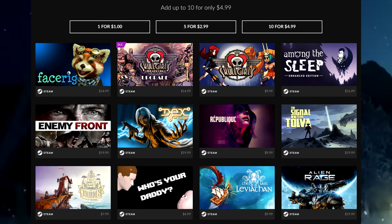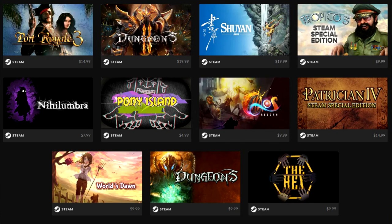What are the games? We've got FaceRig, Skullgirls the base game, Skullgirls 2nd Encore Upgrade, Among the Sleep Enhanced Edition, Enemy Front, Dex Enhanced Version, Republic, The Signal from Tova, Old Man's Journey, Who's Your Daddy, The Last Leviathan, Alien Rage, Port Royale 3, Dungeons 2, Shuyan Saga, Tropico 3 Steam Special Edition, Nihilumbra, Pony Island, Chaos Reborn, Patrician 4, World's Dawn, Dungeons the Original, and The Hex. That is a whole lot of games — twenty-three games, of which you can pick ten for only five dollars.